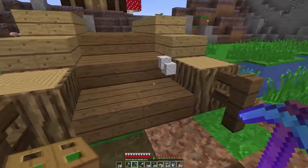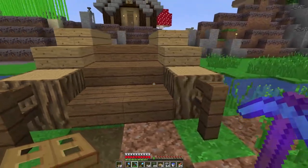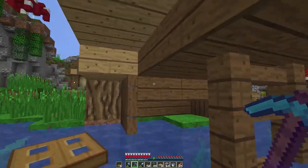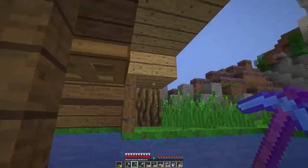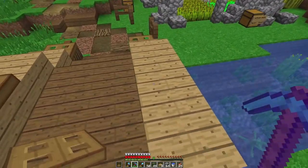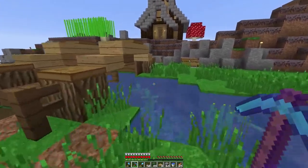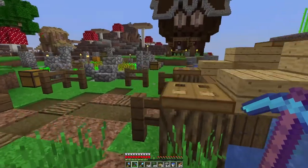We're putting the finishing touches on this little bridge. Before, we had a little dirt bridge that was just slabs going up. Llama did some work on it - it certainly wasn't bad - but I was wanting to try and improve it and make it more fitting of the area. There was so much detail everywhere and it was a very simple bridge.